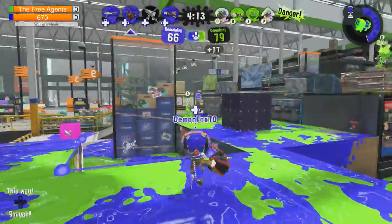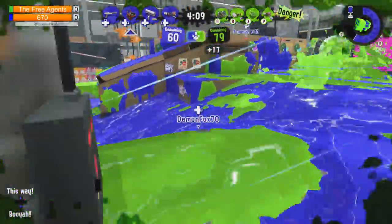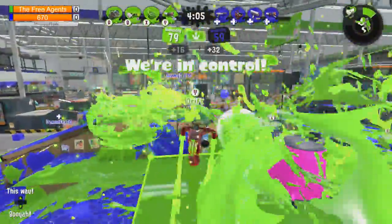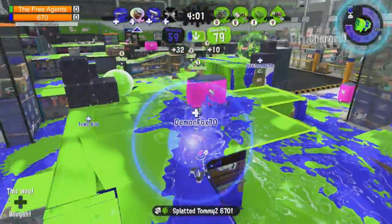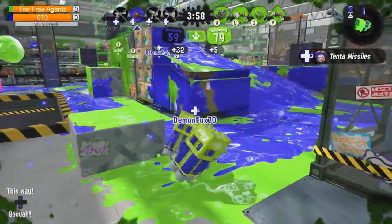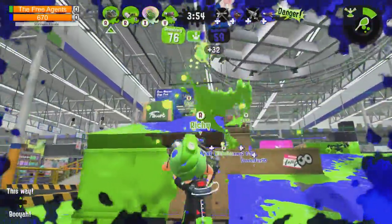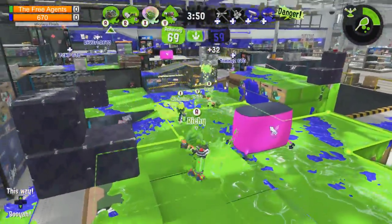Demon going towards that. There's an inkjet on the left - watermelon. Let's check out their perspective control. They take control, he gets one. He has the Tenta Missiles backing up - that's gonna be three with the missiles. Richie's trying to help clean up with his X-Blasher. That's three down on Team 670.